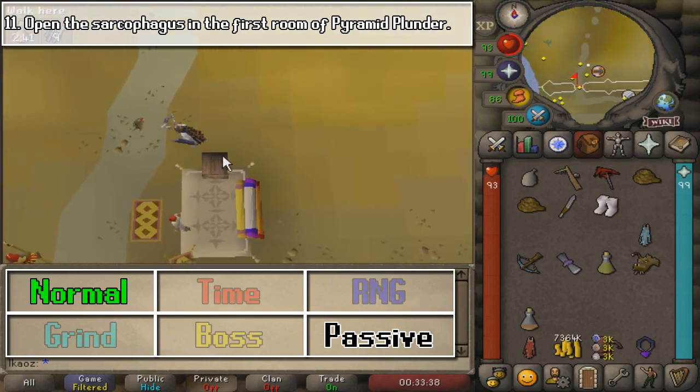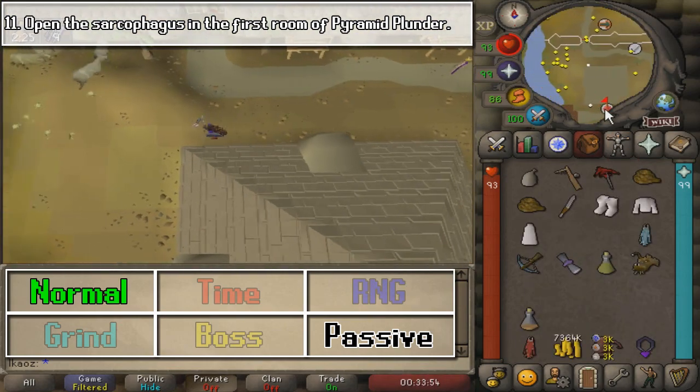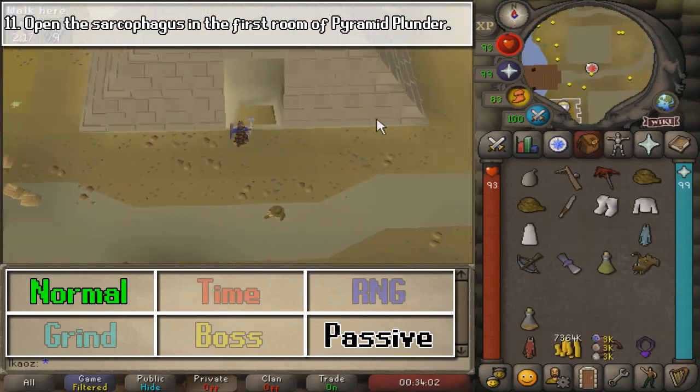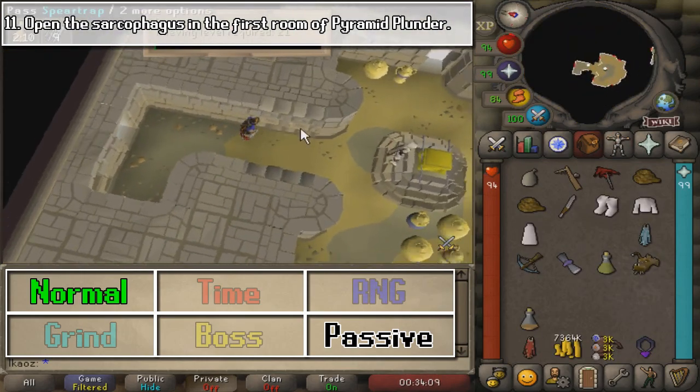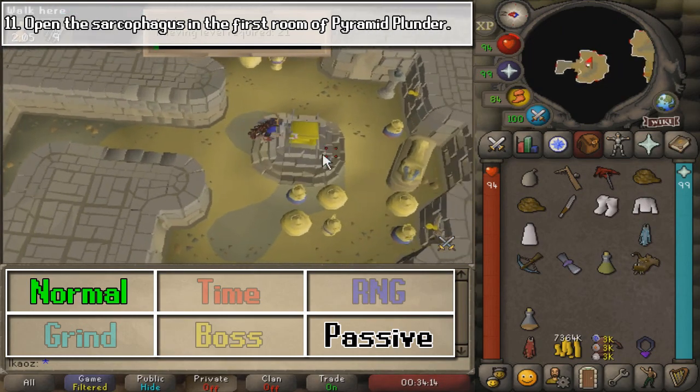And for the final task, we are going to go to Pyramid Plunder. In the first room, we are going to open the sarcophagus, which is in the middle of the room, and that is going to be the final task in the Easy Desert Diary.